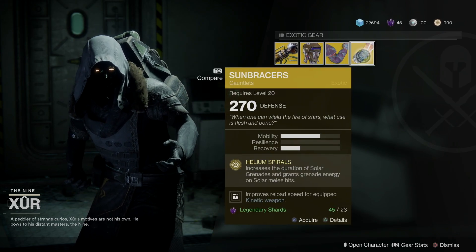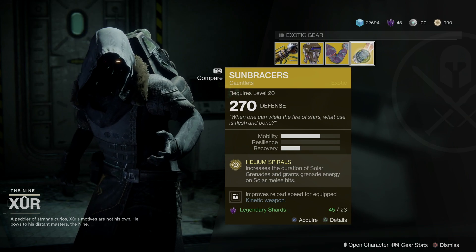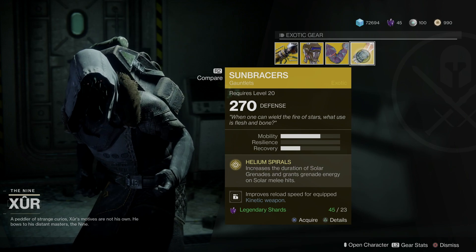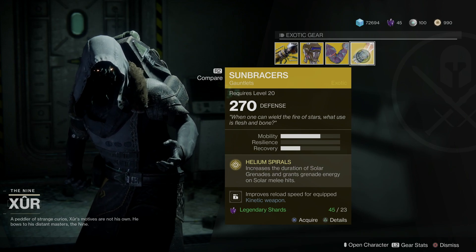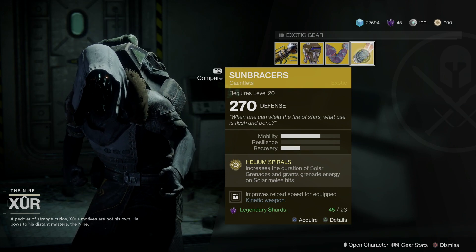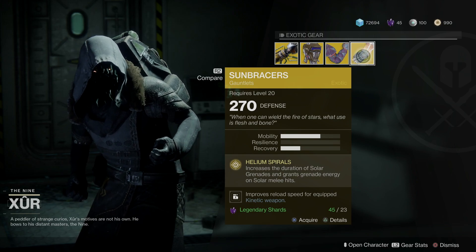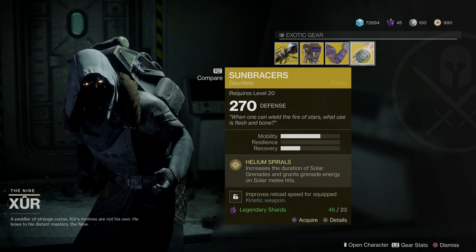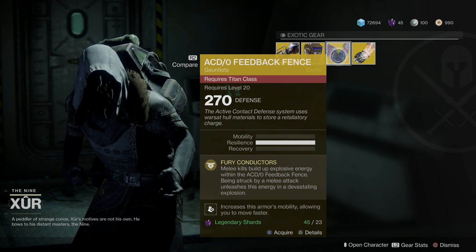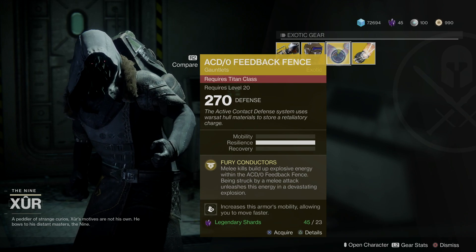Now the Sun Braces — you don't get your double grenades like you used to with the Sun Breakers. It just extends the time, similar to the original, and grants grenade energy on solar melee hit. So it's not as good — they're pulling back on the double-nade thing.